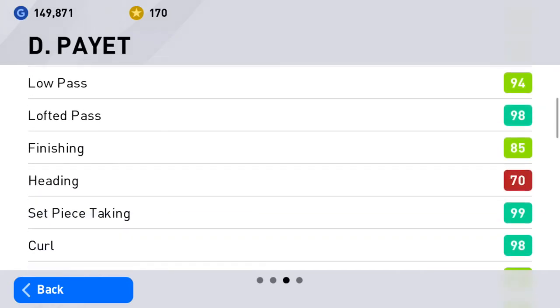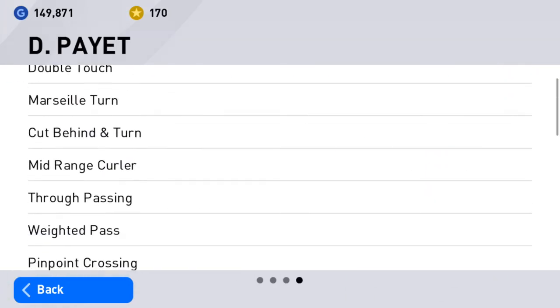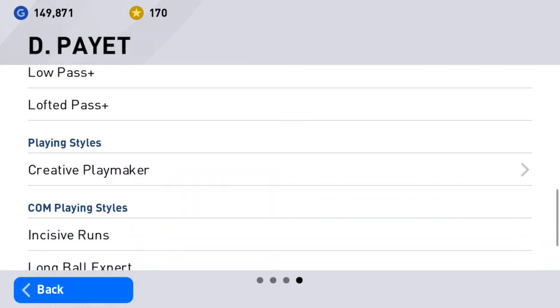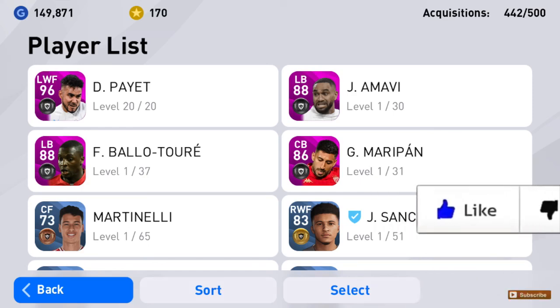This guy is definitely the real deal. Comment down below if you want me to do any player reviews, especially for Dimitri Payet — I'm definitely going to test him out and add him to my side. As for the left backs Amavi and the other one, they have different styles so I'll put them in different teams. Maripan I'll test out as well — he's a destroyer and I really lack destroyers. I only have about two destroyers and four extra front men. But yeah, if you enjoyed this video, don't forget to like, comment, subscribe — holla back at me, I'm out!